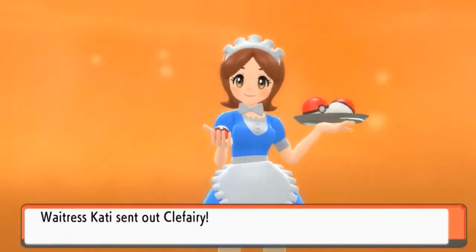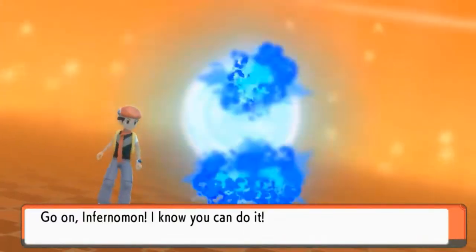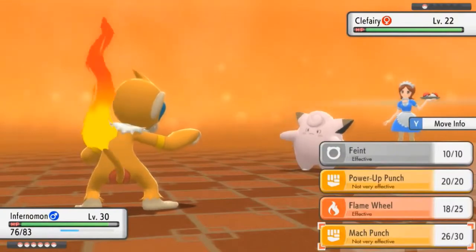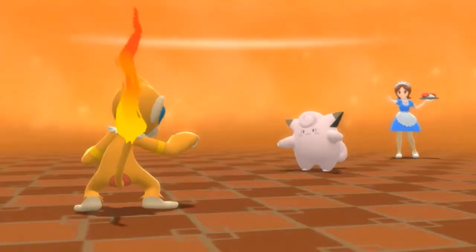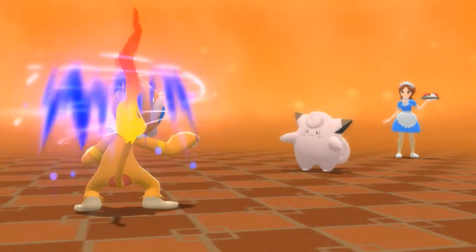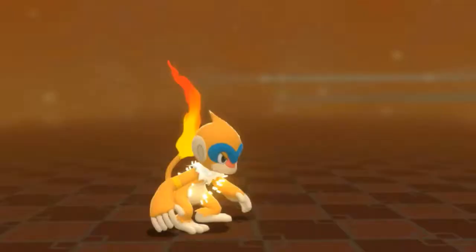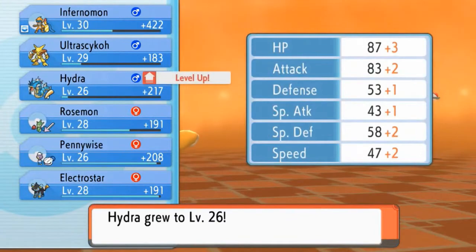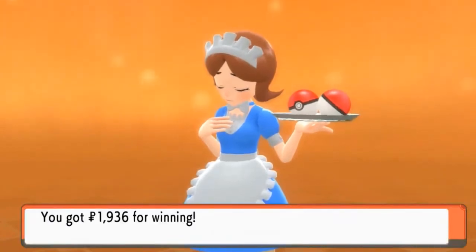Waitress Kai would like to battle — this is just experience points, lots and lots of experience points. We have a Clefairy, so let's use Infernomon. I seriously forgot that Fairy types were weak to Fighting types... anyway, let's keep using Flame Wheel. Flame Wheel for the win — say goodbye! More experience points for all of us. Hydra's growing levels, and the waitress has been defeated — big smile right there!